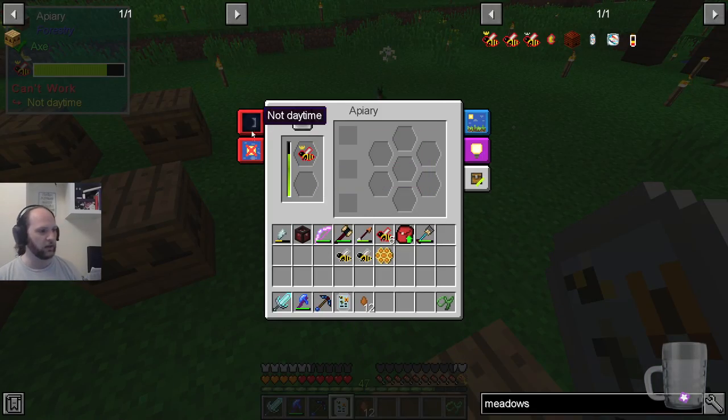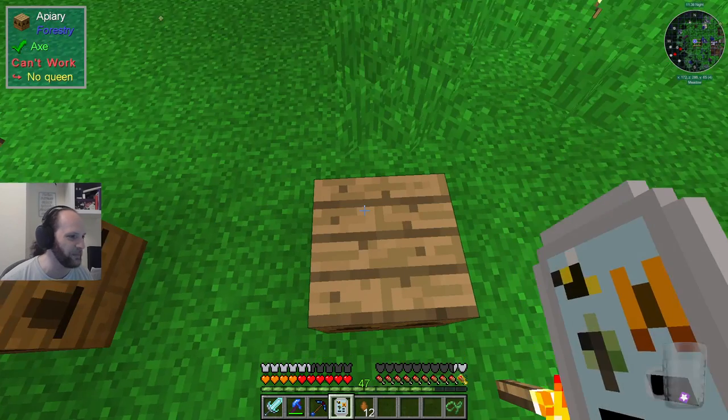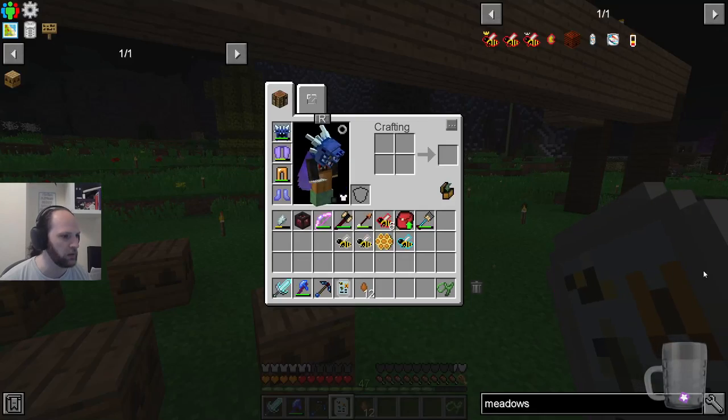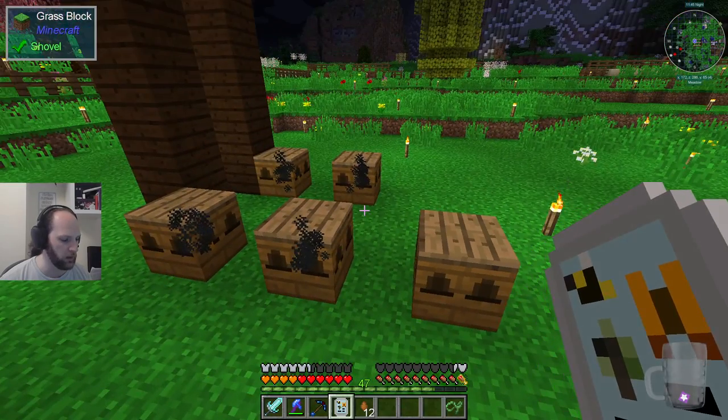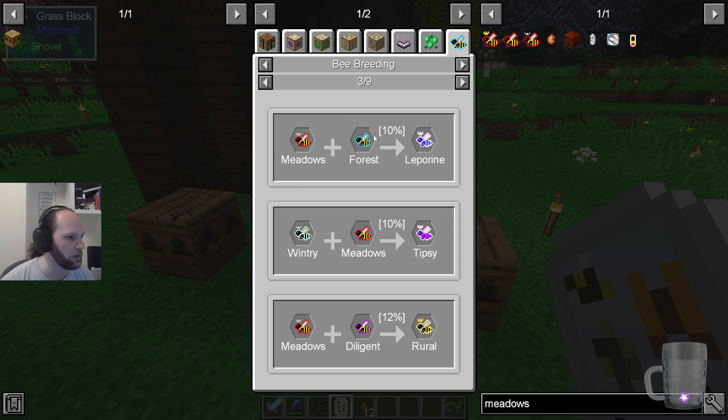I made a meadows queen here — I just put something in to see what happened. And this happened. We've got an unusual there. A forest — that's what we wanted to make. Meadows princess plus forest drone might equal leperine, whatever the heck that means.